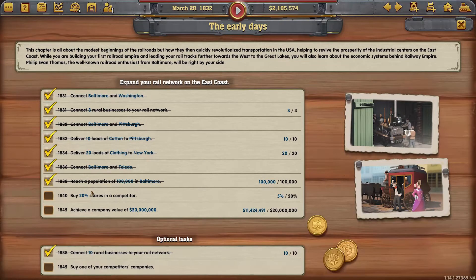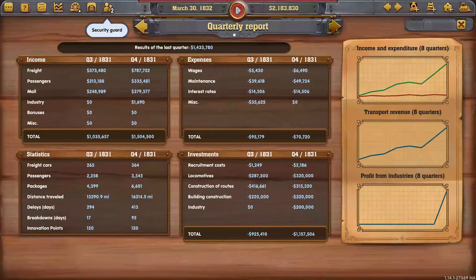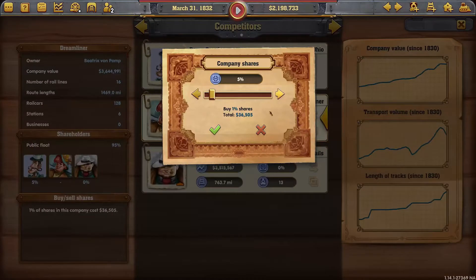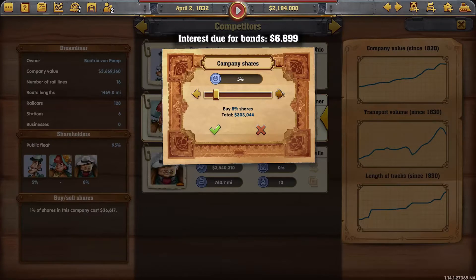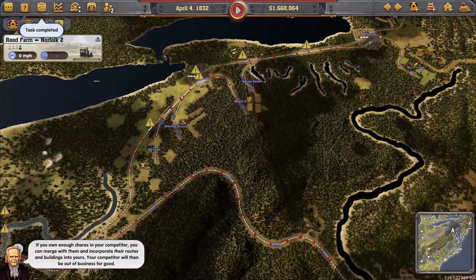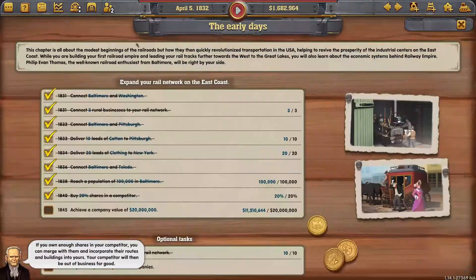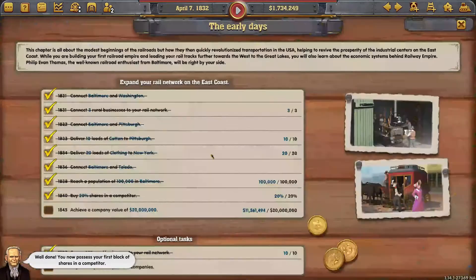We're at 1832 and the deadline is 1840, so plenty of time. We need to buy 20 shares in the competitor. We can do that now because of the cash infusion - they're only at three million a piece and about five percent into Beatrice. It's only a hundred thousand apart so we can buy the other fifteen shares and accomplish fifteen percent, accomplishing that goal right there. Well done - we now possess our first block of shares in a competitor.